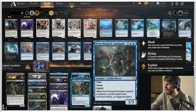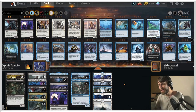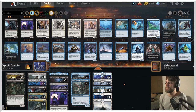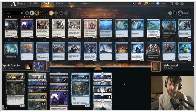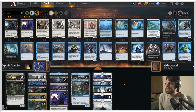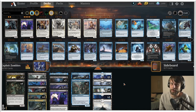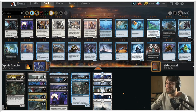Overcharged Amalgam provides a little interaction — we can exploit something to counter a target spell, activated ability, or triggered ability, and it's a flash flying threat. Mostly just lands otherwise; we do have Faceless Haven. I'm curious to see how this goes. LegendVD created the base list and we just made very slight tweaks, but I'm very excited to try this. I really like that they included exploit — I think it's a really good mechanic. Let's give this a shot and see how it does.